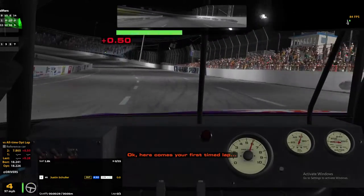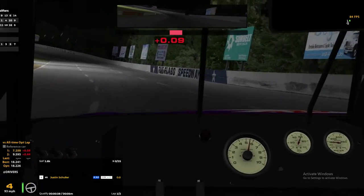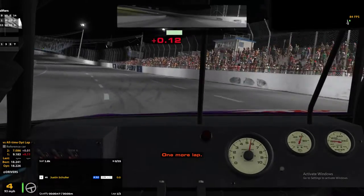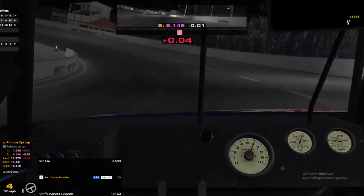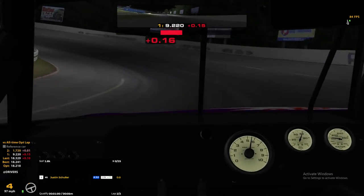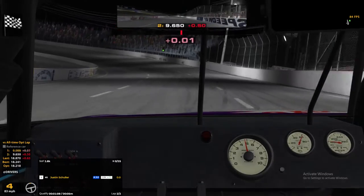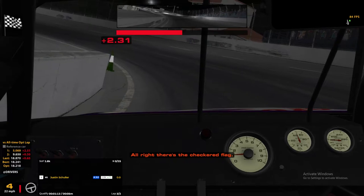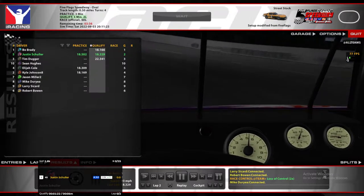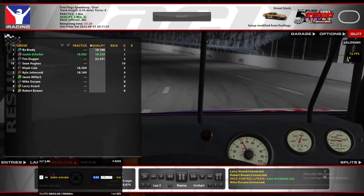Green flag, green flag. Okay, here comes your first timed lap. Let's just put down a lap first to maybe get ahead of some of those really low-iRated people, if possible. And try a little harder on this lap. Pole position — aka screw up a little harder. Pole position, but I had been the only one to put in a lap at that point. I am now second. The number one car has beat me, as he should really do. Tim Duggar was in the practice with me — he beat my best lap by just a hair. I assume he's got better than a 22, and maybe he's just using that lap to warm up his tires for a real good run. Yeah, that's about where he was.